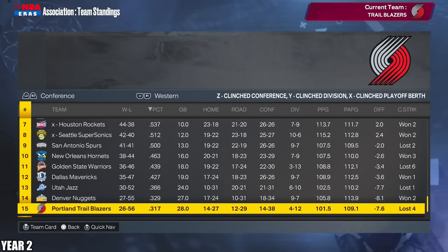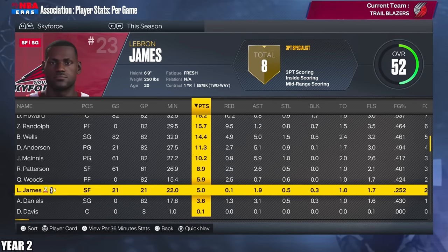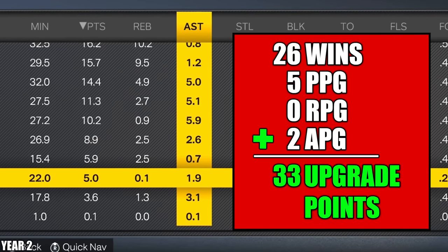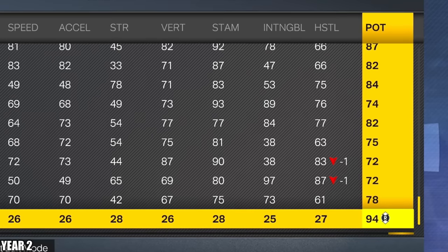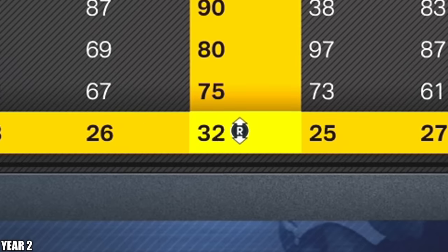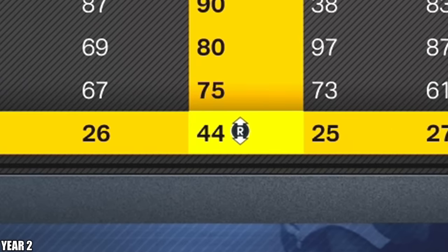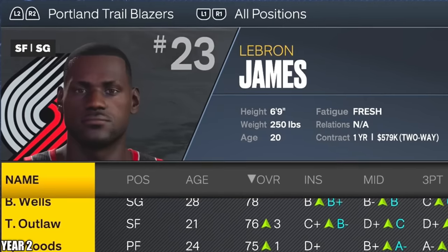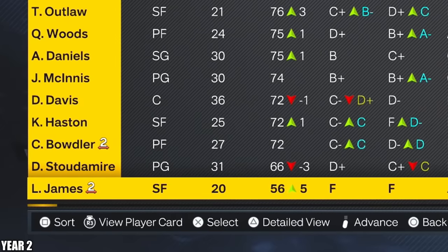LeBron for the second year in a row is on the worst team in the league. He had nearly identical stats to last year, averaging five points and two assists. So that's going to be 33 upgrade points. I might as well max out his potential here — get that up to 99. And then for the last 19, I'll put it on the stamina. He needs to be able to play in these games longer. And the Wolves win the championship — KG already winning a championship. LeBron is still on this team, going up five overalls to a 56.